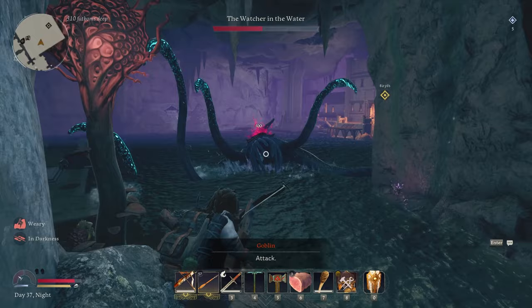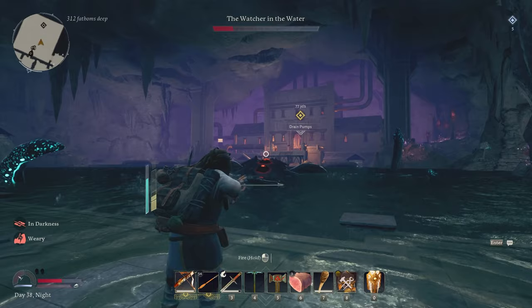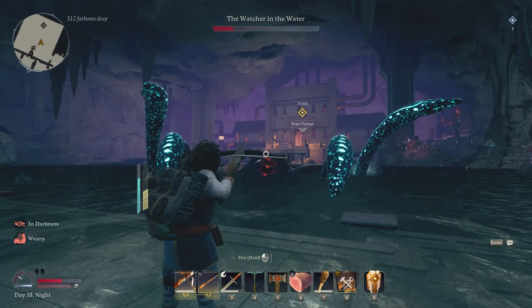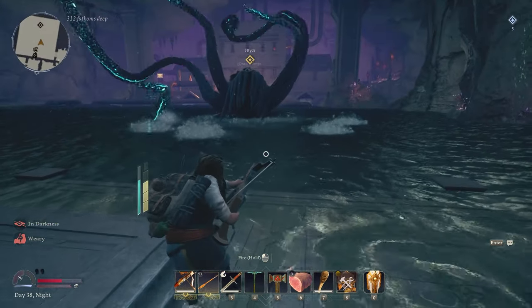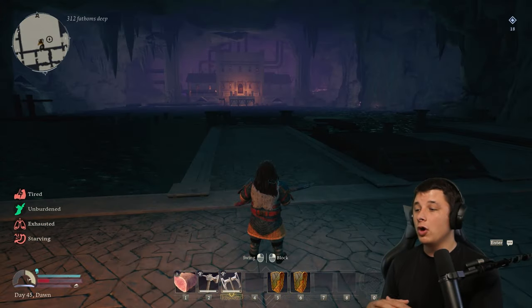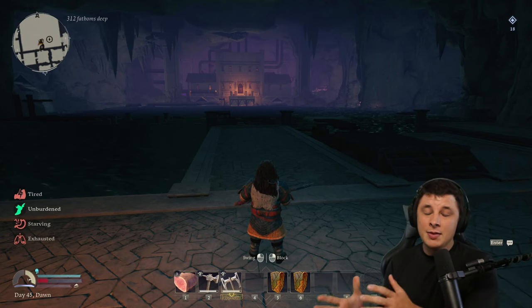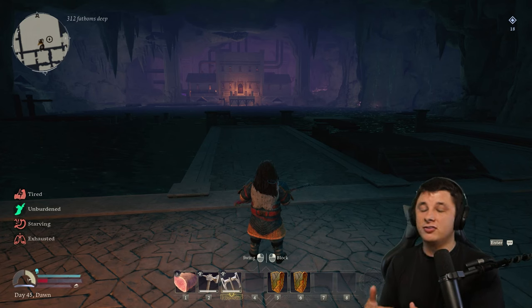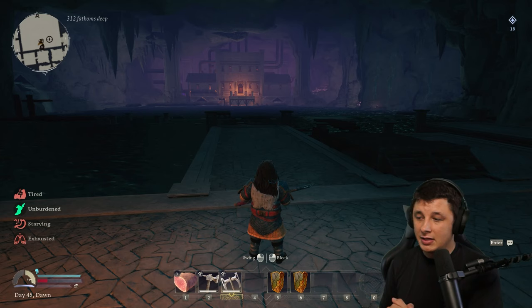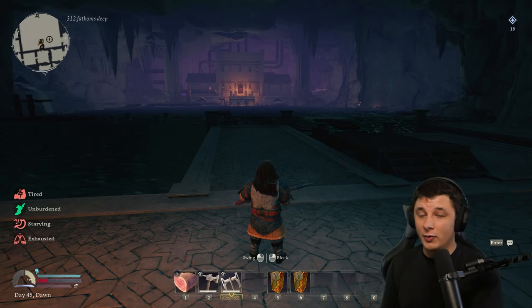It's very simple - all you have to do is shoot the crossbow bolts at the red eyes on the Watcher in the Water. There are hordes of orcs that spawn while it's happening, so I'd suggest having people with you to help fight the orcs off, or just bob and weave until you can get the shots off. The Watcher himself is not very difficult - it's just surviving. I died once because he and the orcs hit me, but once you take him out, you can safely go to the drain pumps and continue with story quests.